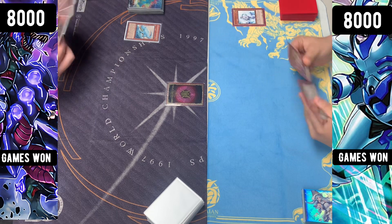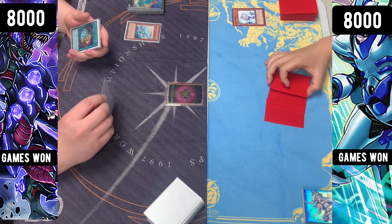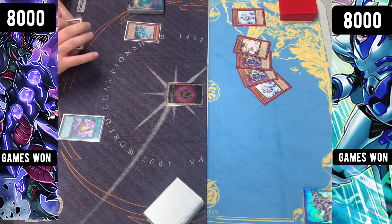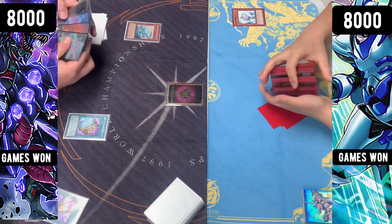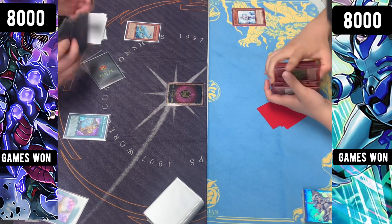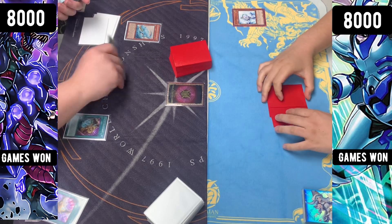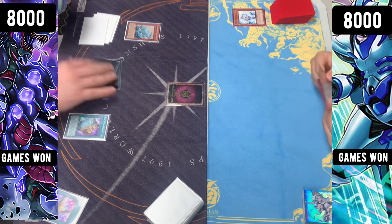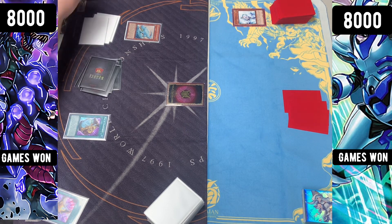We're going to see a Normal Summon of an Animadorned Archosaur. It's going to get hit with a Veiler right off the bat. They're going to activate Talents to look at the hand, and we see two Jet Synchrons, an Ash, and a Veiler there. Hitting the Ash Blossom is not great — don't have to worry about what they're going to play anymore. Now we're going to activate Prosperity here, banishing six.